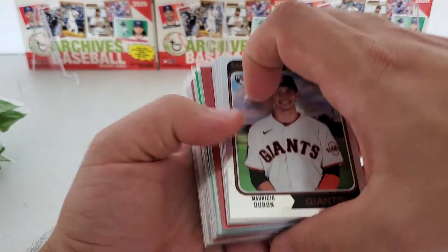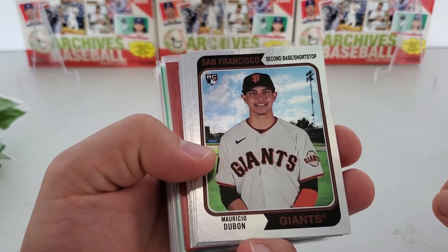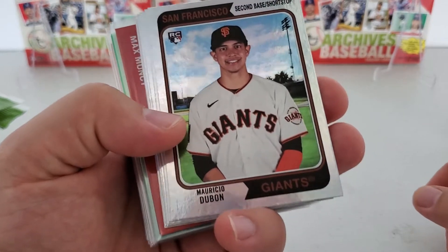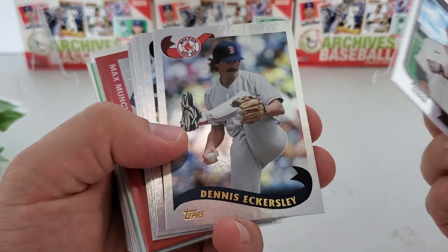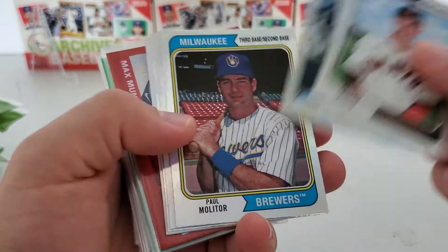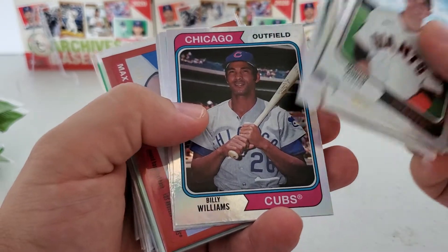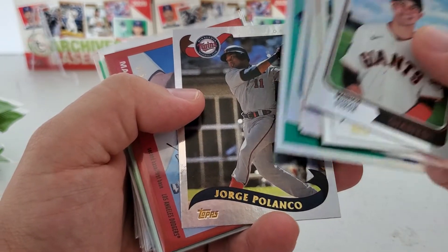This is my highlight of these breaks. They give you these foil cards - you get a three-pack of foil cards in the mega boxes. So some of these here are those foil ones. We've got Mauricio Dubon rookie, that's a foil. These first few are not numbered: Dennis Eckersley, Randy Zarina, Paul Molitor, Chris Paddock, Chris Sale, Billy Williams, Kenta Maeda, and a Jorge Polanco.